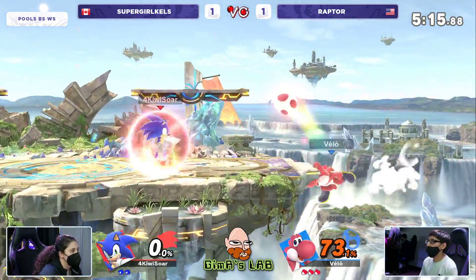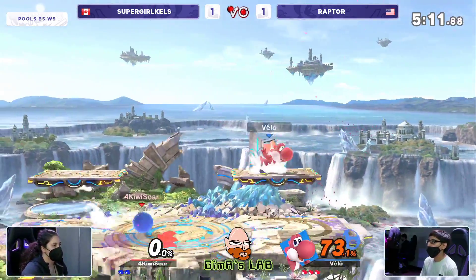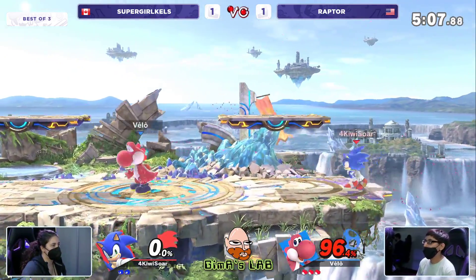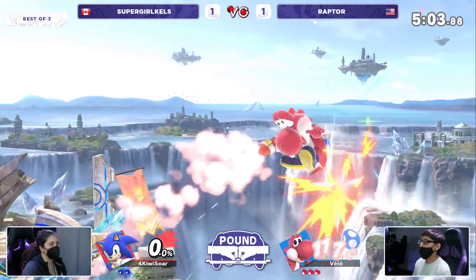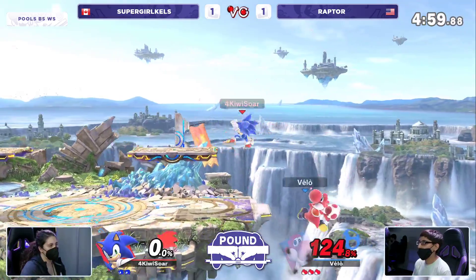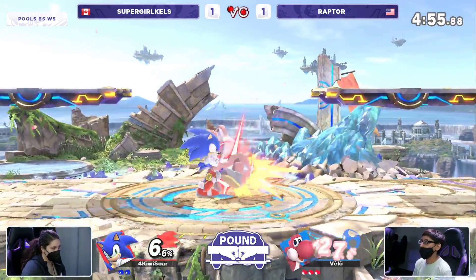Raptor is so aware of the win condition in that position — back air. It came out, you dodged that one. Here's another one — you can't dodge them forever, and Raptor takes the lead. Historically speaking, whoever takes the first stock has won the game so far. This is a good opportunity for Kels to get back in comfortably, but Raptor going high, fading back with the egg, keeping himself safe. Good stuff on the grab, going to take that stage control, Raptor.